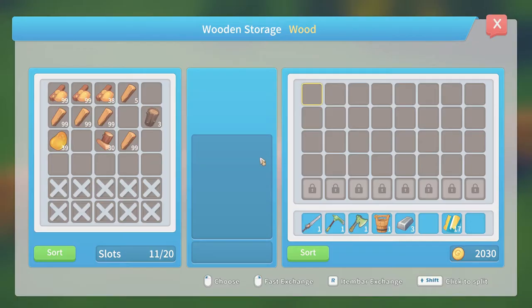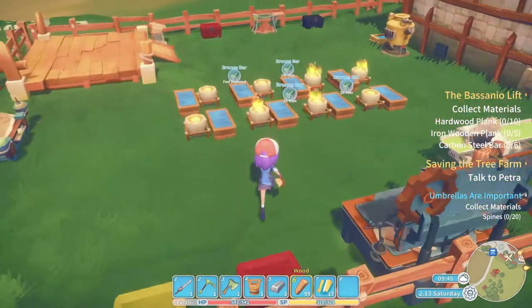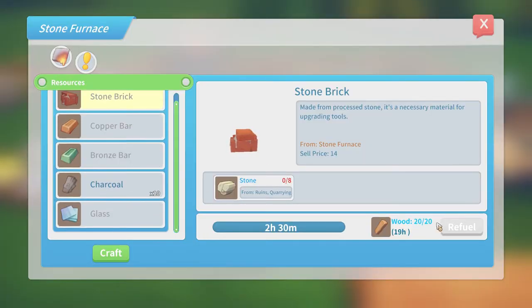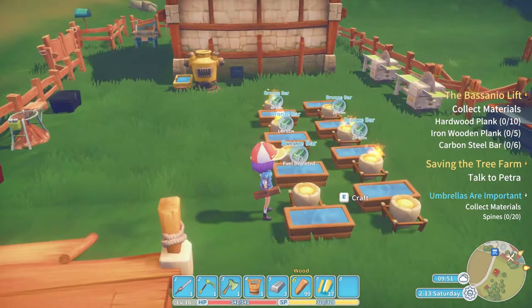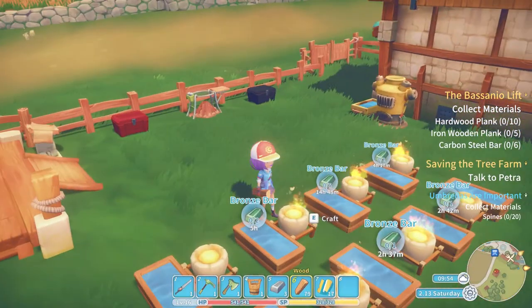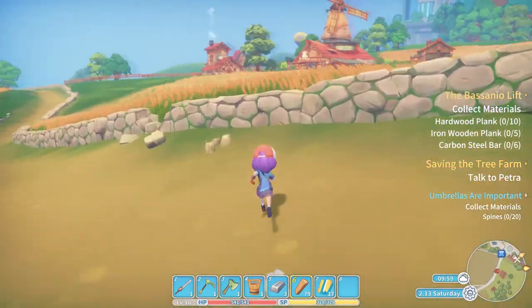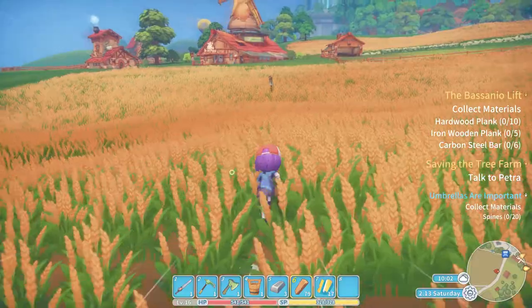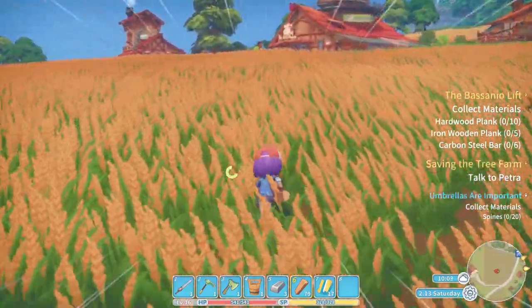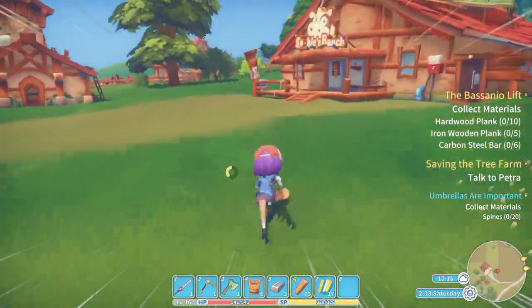Oh no, we ran out of wood. We'll take Emily back her bucket as well because I'm fed up of having all these other people's stuff in my inventory. I'm gonna go give some stuff back to people.